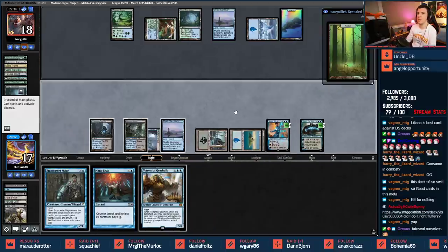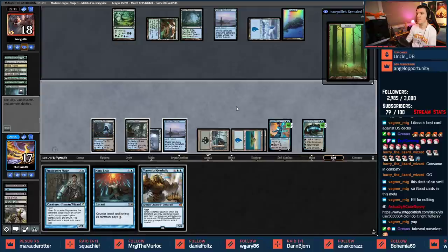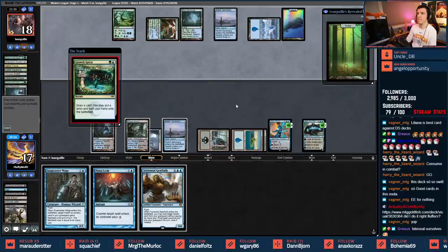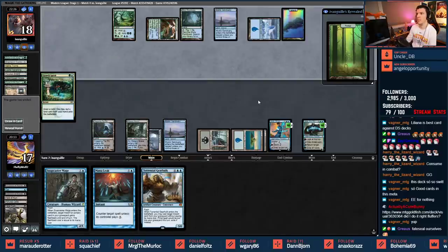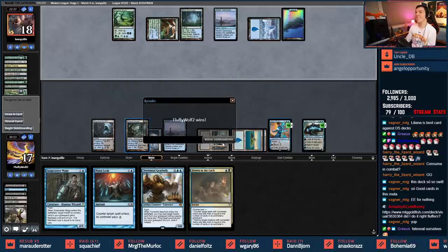Opponent puts Growth Spiral back on top and they do. Growth Spiral - can't really counter it. I've got Mana Leak; hopefully they play two lands. And they just dump out everything. This Jace has been incredible. It's a lock. What's the sideboard situation? Ashiok comes in for this matchup, Aethergust hits green too - red or green.